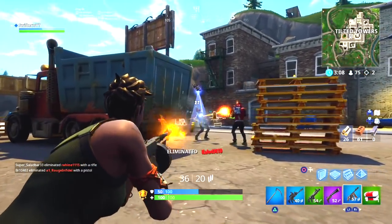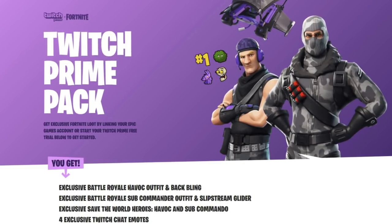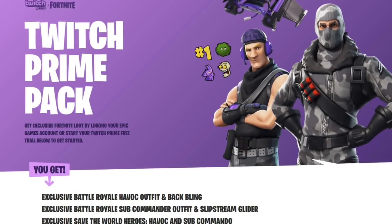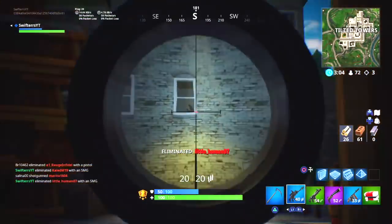As you guys may have remembered, the first Twitch Prime pack included two awesome skins — the Sub Commander and the Havoc. In addition to that, we also had the Backup Plan back bling alongside the Slip Stream Glider and a couple of emotes that we could use within the game.